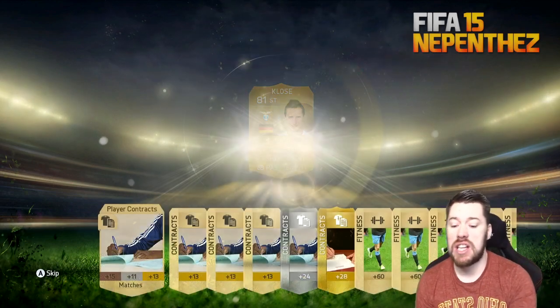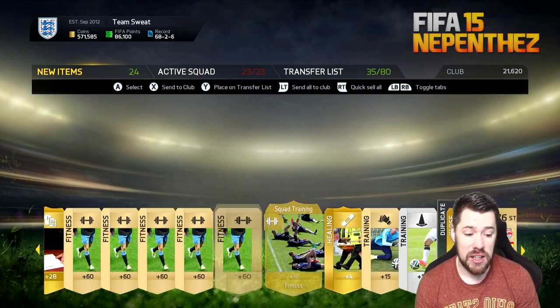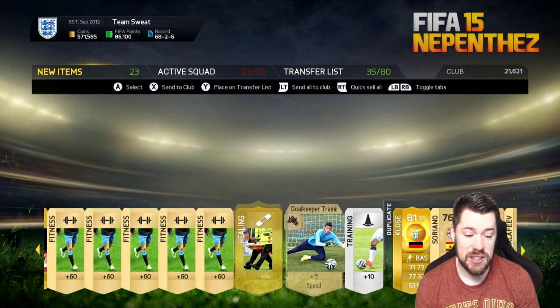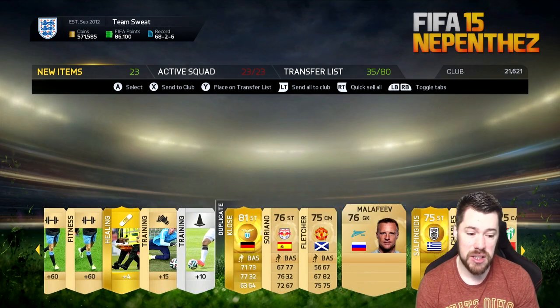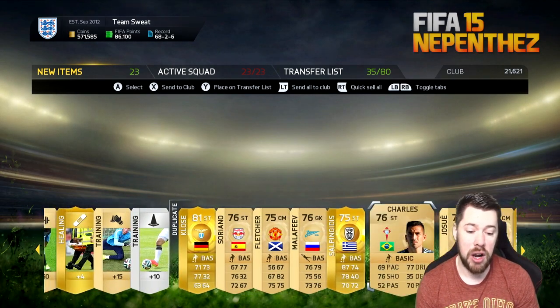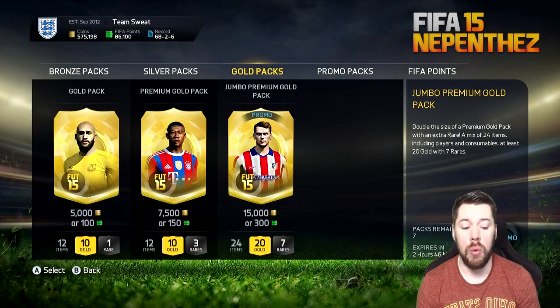We get Miroslav Klose and his card has been butchered this year — they've done him a disservice. I know he's not the fastest anyway, but 64 physical and 77 shooting for Miroslav Klose? Come on. There's nothing decent in that pack — Salopengidis as well, not worth anything.